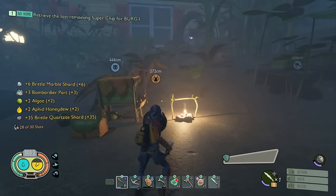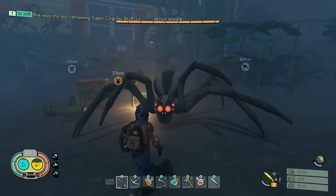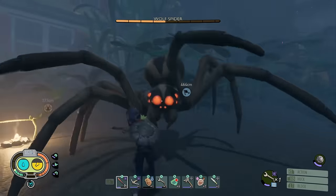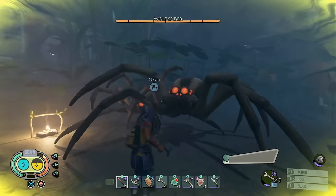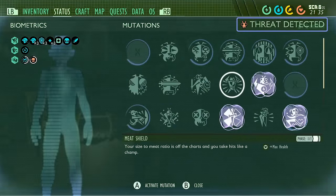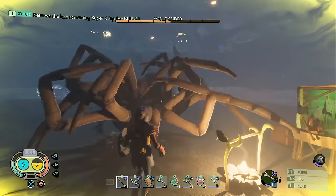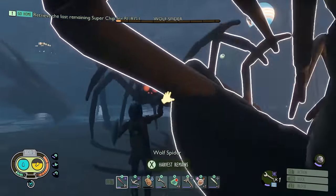Mutations are really your friend and can help you make creative builds, so unlock as many as possible. Different mutations have different levels — some drop from bosses, others from just killing creatures like the wolf spiders. The wolf spider mutation gives you protection against its poison, so it's really useful to get as early as possible. Be brave and take on as many creatures as you can — you never know what reward you'll get for killing one.